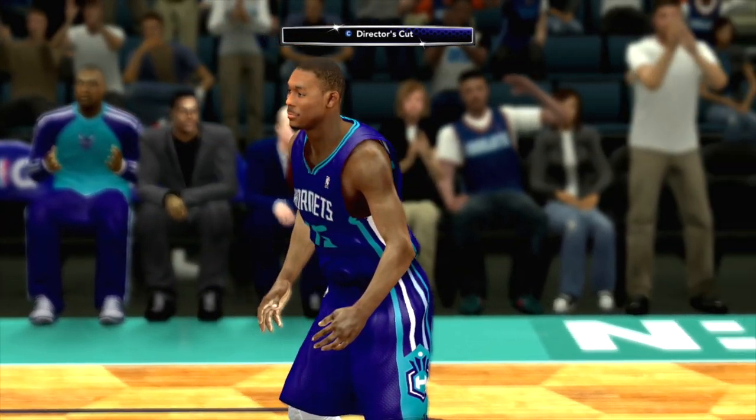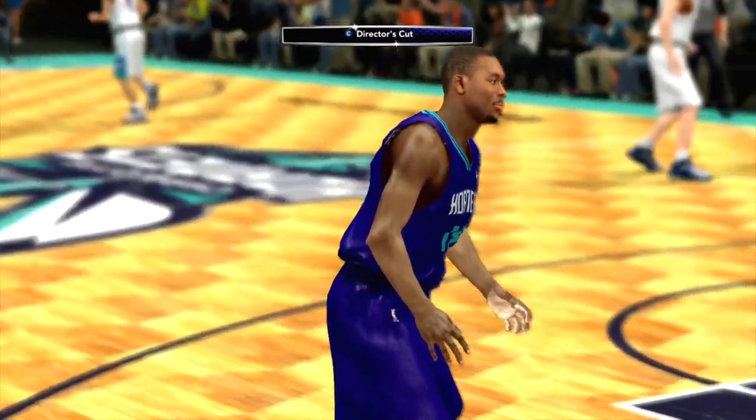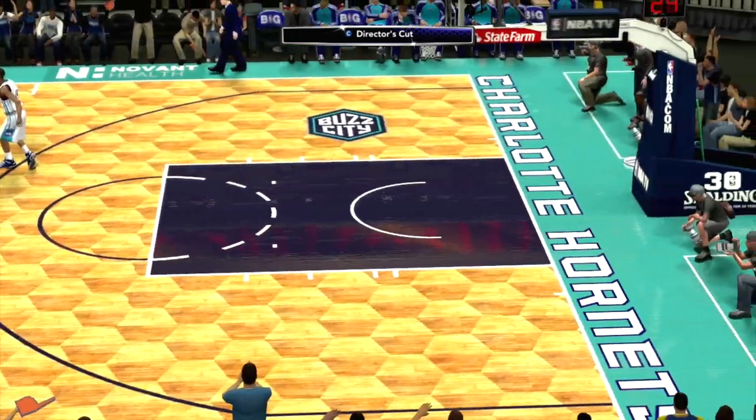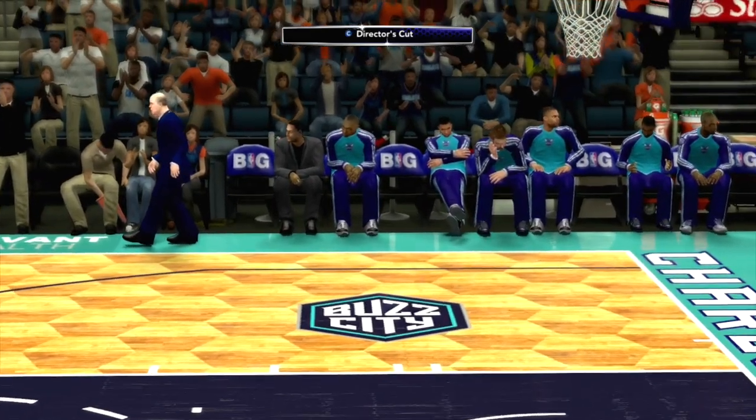Taking a closer look at the home jerseys, I'm loving how the stripes are on one side and the other side is blank. I'm really loving the detail the modders put in these jerseys. Taking a full look at the overall court and seeing the whole pattern, how everything co-exists — and I'm loving that Buzz City. That's clean, I like that.